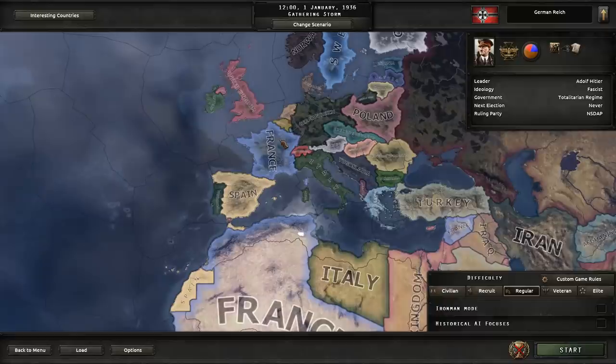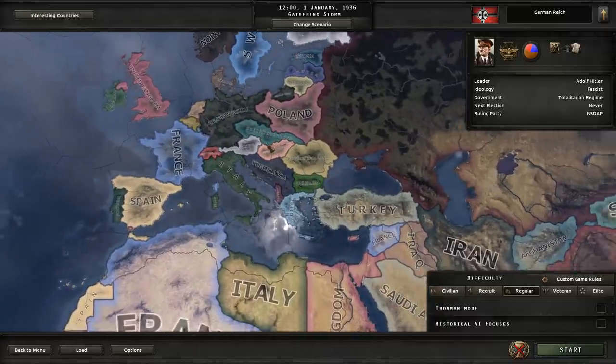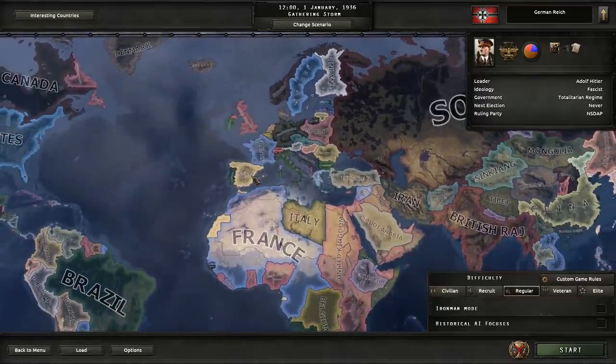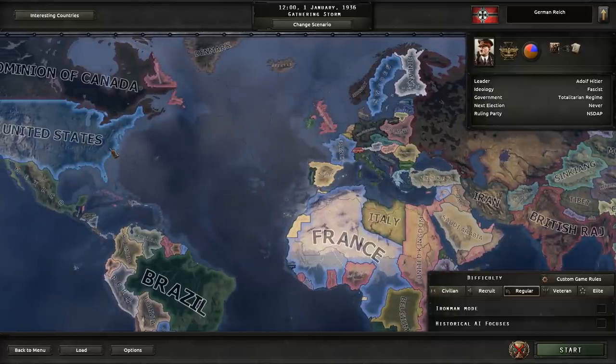I think this should result in a much more challenging campaign. We're trading Spain, Italy, Bulgaria, and Japan for weak AI America. I think it'll still be a challenging campaign.